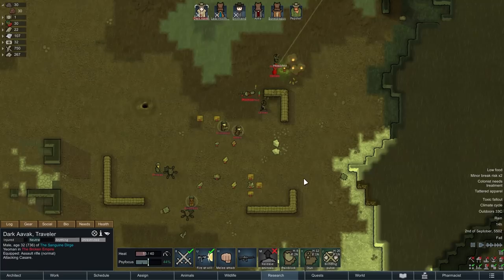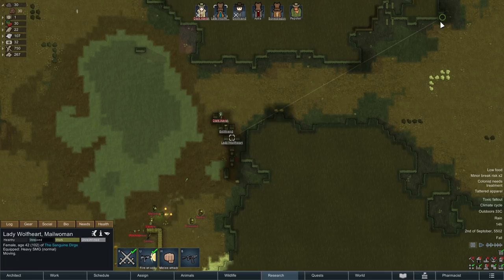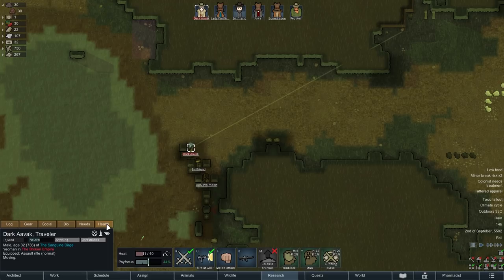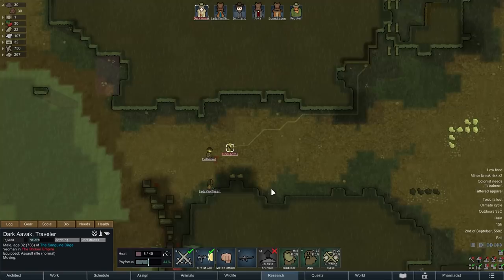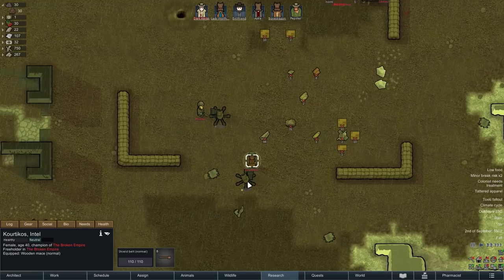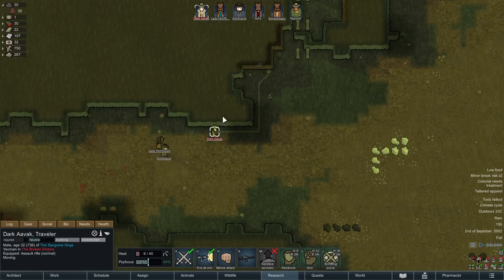If they want to stand right there I'm happy to just take them out because they seem to be struggling right now. We are bleeding but let's get more shots in — we're in a fairly good position. But that one over there is going to be a problem. Time to start bailing — go go go. Dark Avak, stun them. Evil Friend, you go as well. Hopefully Dark Avak isn't too slowed — yeah the pain is affecting us, consciousness is down a little bit, but we're still very fast compared to most.